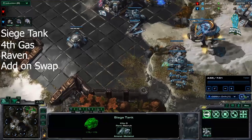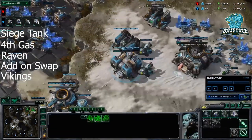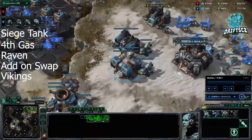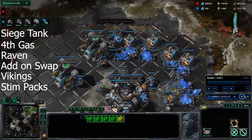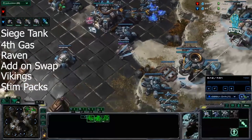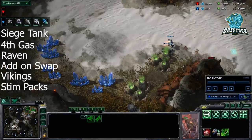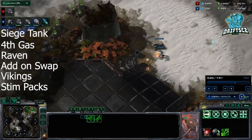We're going to add-on swap after our first Raven, start Vikings, get Stim. And if you notice, we haven't taken a third base yet. That's because we've gone for really tech heavy options with this build order, and we're going for a timing. So while it's not very economic, at least our build has got a specific plan, which is to push out around six minutes with four Vikings and about four tanks and a bunch of bio.